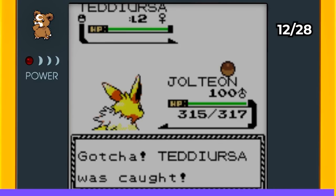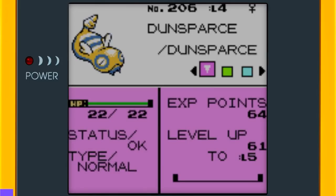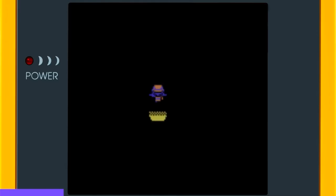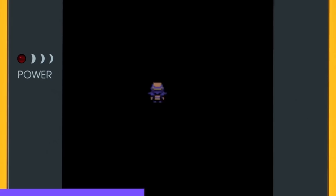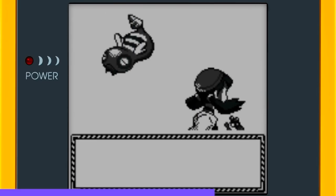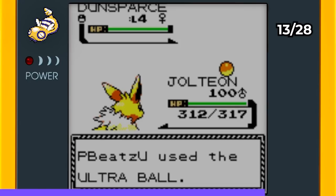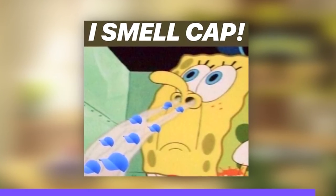It was another challenging task next: Dunsparce, which has a 1% encounter chance. I questioned why I was even attempting this, but I didn't want to give up. I stayed in the Dark Cave searching, encountering even more Geodudes and Zubats during hours of searching. Just before I was about to turn off the game and try again, the Dunsparce appeared. I captured this level 4 beauty using an Ultra Ball — it's going to get the coolest evolution of all time in Pokémon Scarlet and Violet.